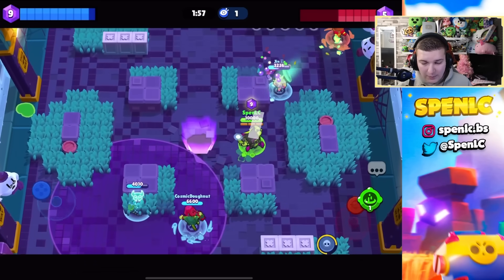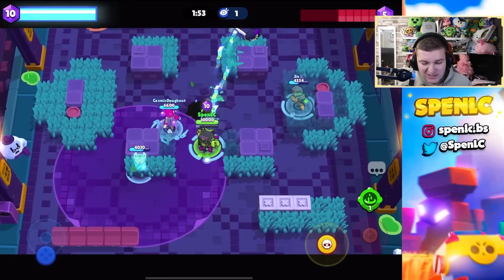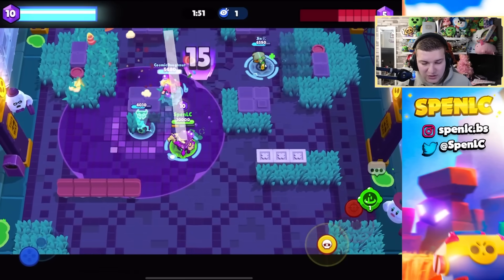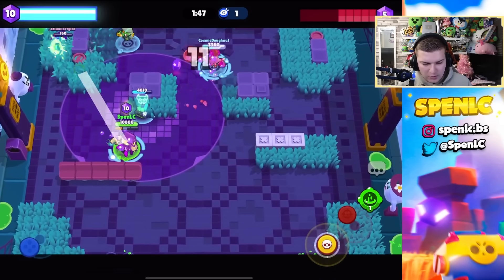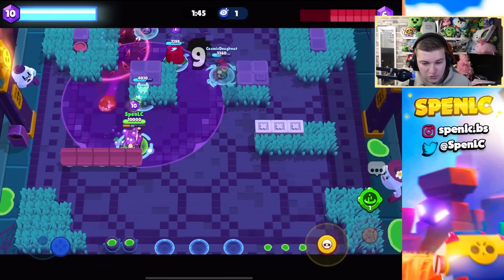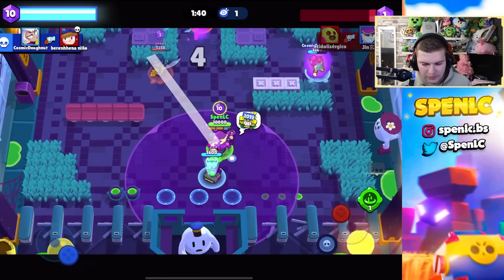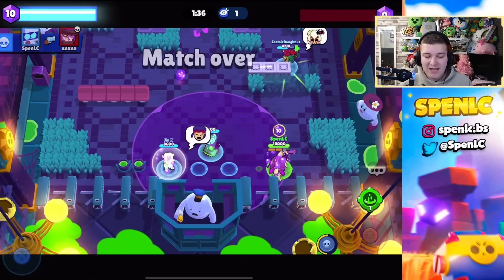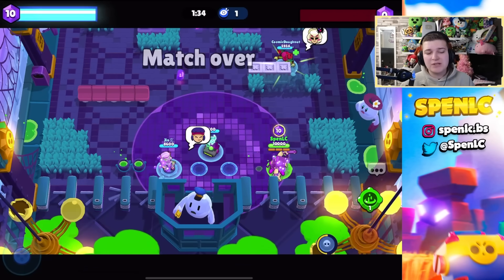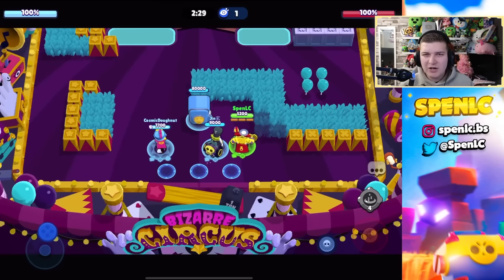Even though Jesse is a counter, 8-Bit can pretty much deal with most brawlers. In this rarity, I don't think there's another brawler that can even come close — the other rarities have stronger competition. Nice and simple game — Mortis was being a little annoying but for the most part pretty easy. Just look at one clip and Mortis is dead. 8-Bit is absolutely insane right now, definitely the best brawler in this rarity.